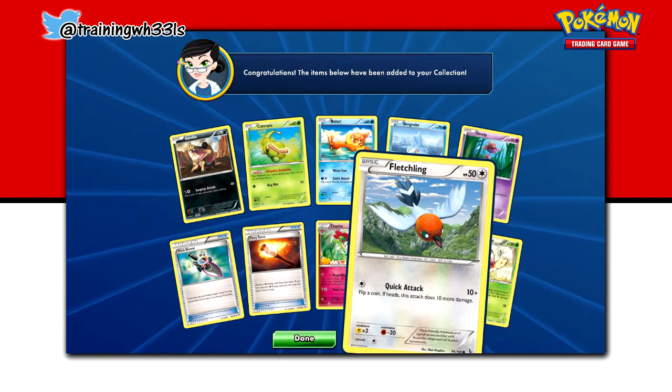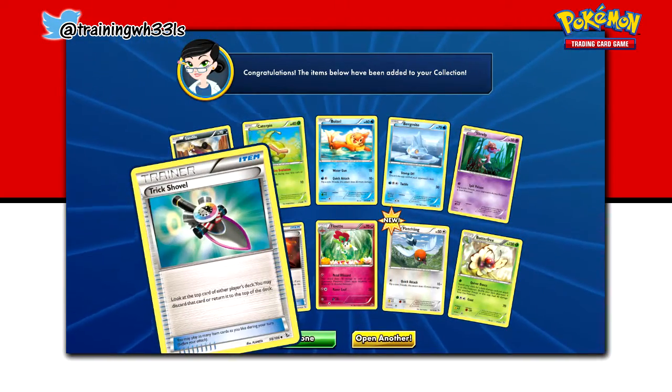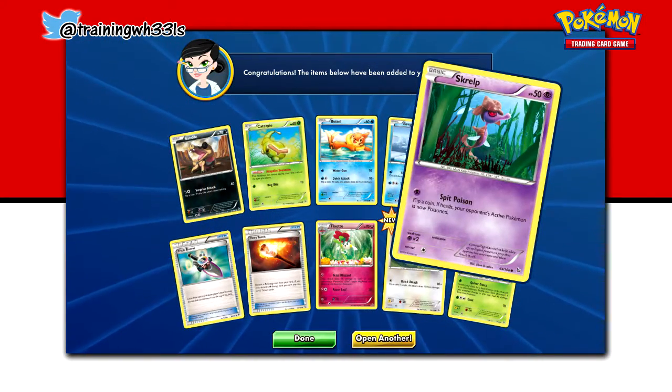Reverse Hollow Fletchling, Floette, Fiery Torch, Trick Shovel, Sand Isle, Caterpie, Blizzle, Birdmite, and Sculpt.